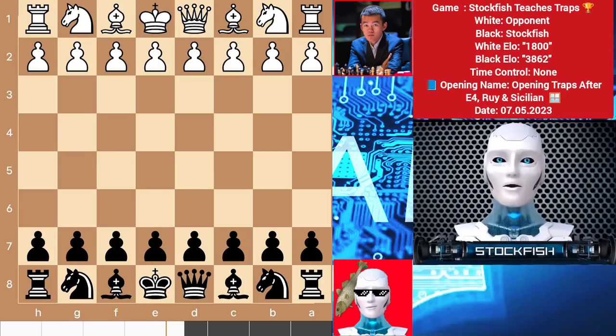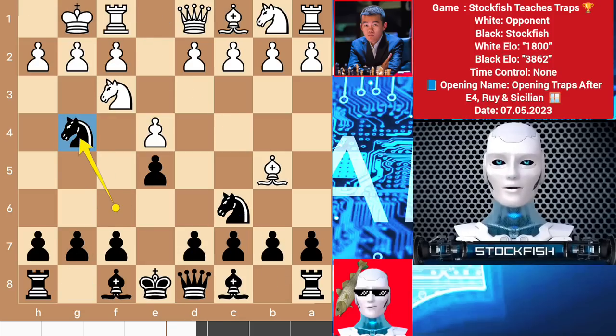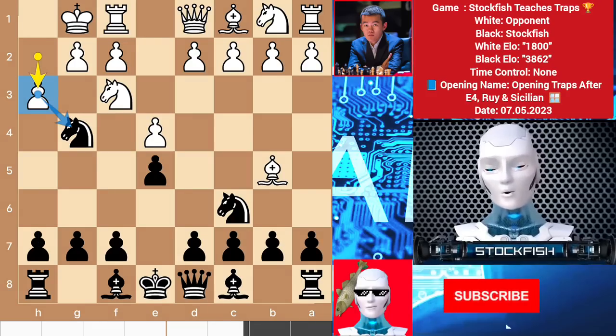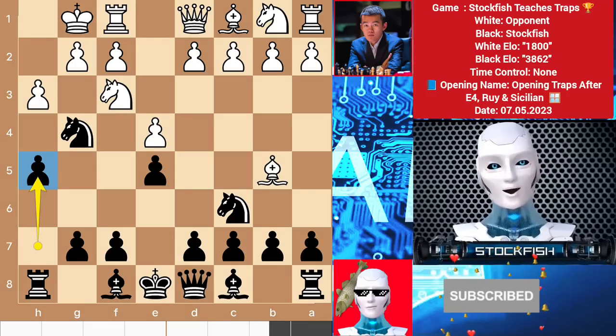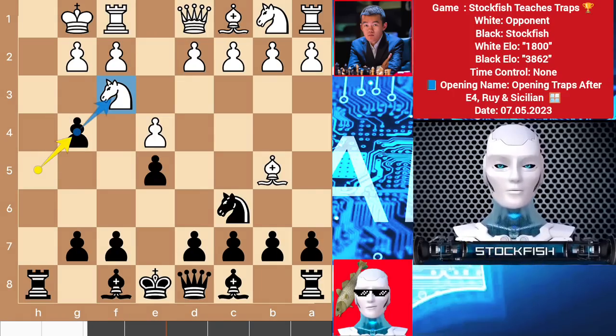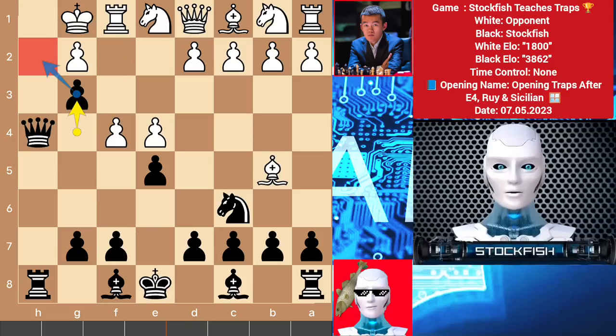Moving to our next trap of Rui Lopez — it is with black pieces, the most popular variation. Here we will play Knight G4, and black's idea is simple: play H5 if needed, A6. If white tries to kick out the knight with H3, then we will simply push the H pawn, and after pawn takes pawn takes, this targets the knight. So if you move back your knight, then Qh4 is a killer move. F4 G3, and the checkmate is unstoppable — there is no way to stop black.